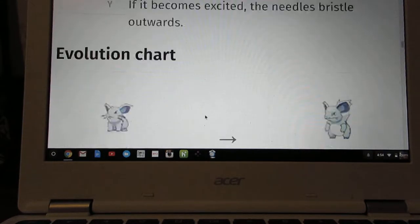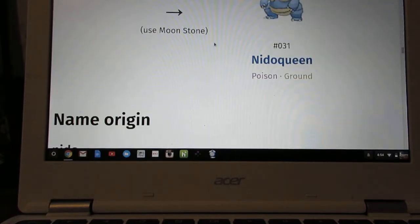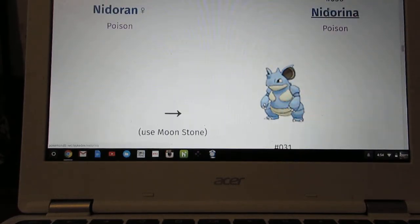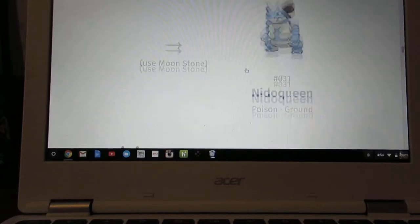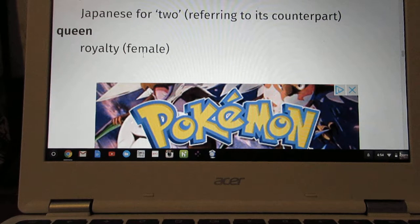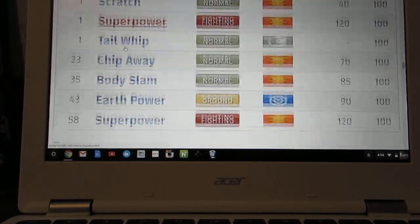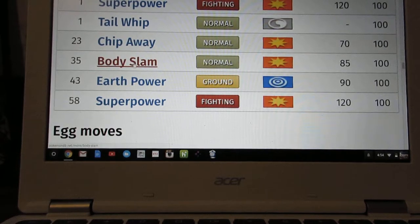Here's the evolution chart. Nidoran Female evolves into Nidorina at level 16, and then if you use a Moon Stone on Nidorina it'll evolve into Nidoqueen.